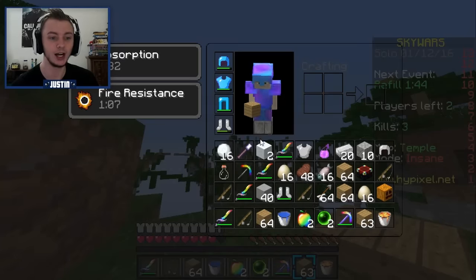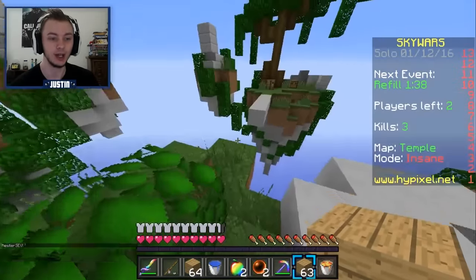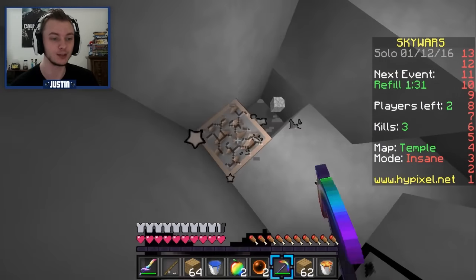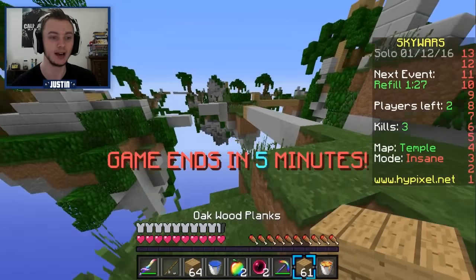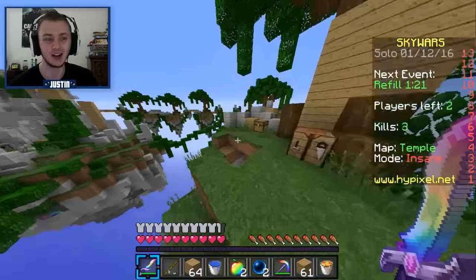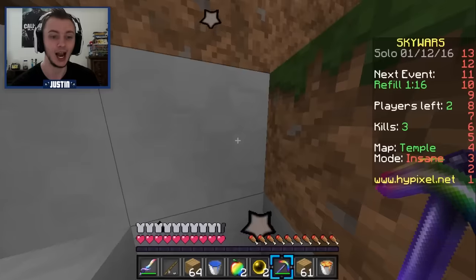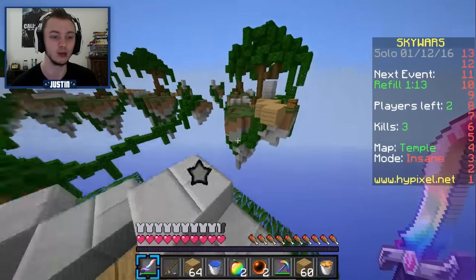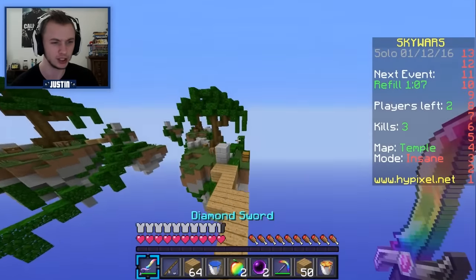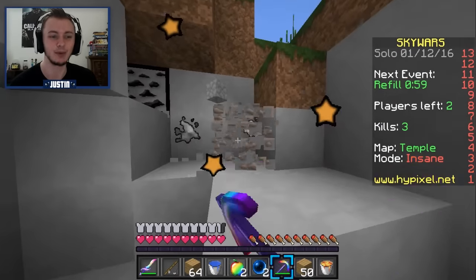It's a 1v1 now. 20 iron already ready to go. The guy is not looking too hot, but not looking too bad. So we just need to make sure he does not see us, or we can just keep avoiding him. Now that chest refills, so he probably has pearls and gapples, which is just not going to be a good thing for us. The beauty of this is that no one ever mines the iron at their base. Like, really no one does. I personally don't, and I know for a fact that a lot of my friends never do it either. It's something you just don't really ever think about. For insane mode, I don't see it happening too often ever. He pearled, boys. He pearled. We out!